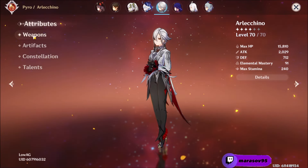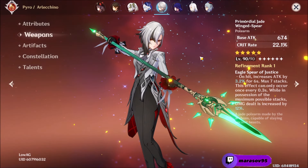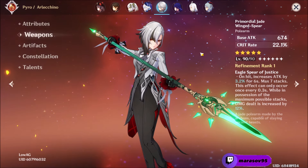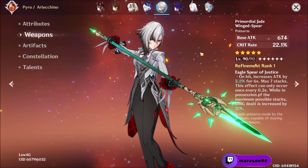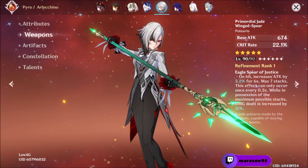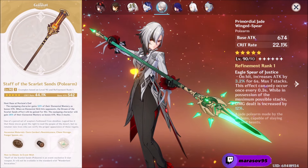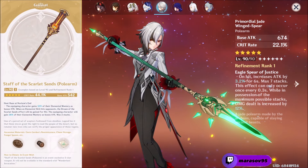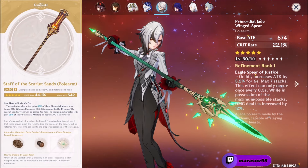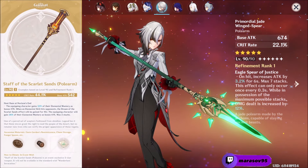For your third 5-star, I'd say the Primordial Jade Winged Spear, because it also gives you some crit rate, a 22.4% bonus attack, and 12% bonus damage if you manage to accumulate all the stacks. For your fourth 5-star, the Staff of the Scarlet Sands, because it gives a lot of crit rate, 52% of your elemental mastery as bonus attack, and if you manage to hit 3 opponents with your elemental skill then the character gets an 84% of elemental mastery as bonus attack for 10 seconds.